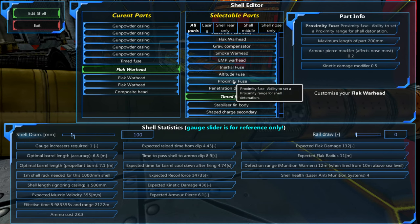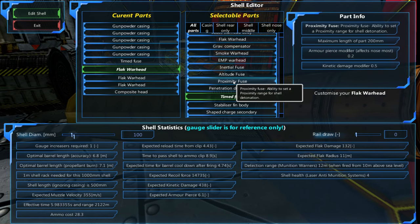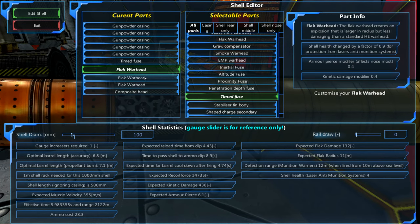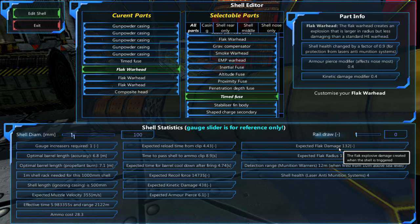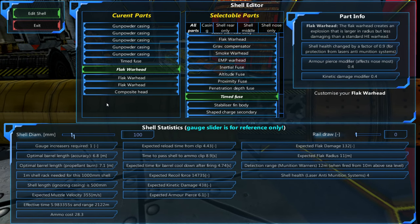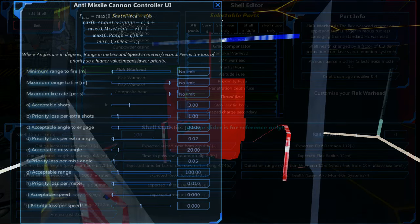We could also use a proximity fuse, but I'm not a big fan of that. Use a proximity fuse — and that sounds like the chorus of a really bad dance song. So I think this will be okay. It's not the best shell in the world, but it's a decent speed and an okay amount of damage. If we fire five, maybe six at each incoming missile, it should be a guaranteed destruction, and that also goes for a lot of cram shots.